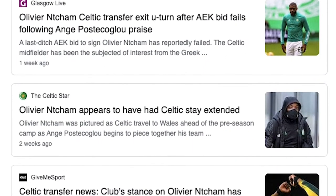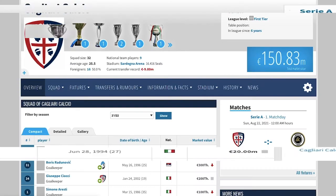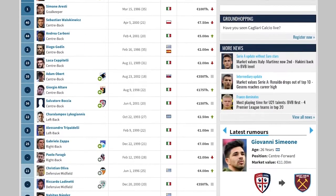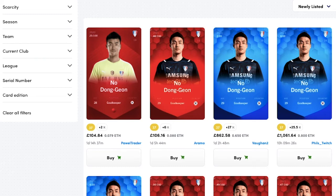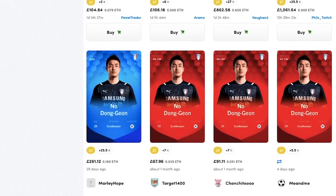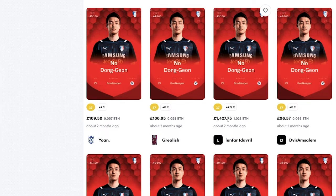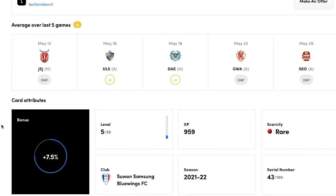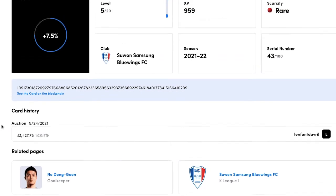This leads into tip number five, which is to use TransferMarkt to stay up to date with teams and players. It's a great site — it has up-to-date information on teams and players and has made me a couple of hundred pounds in the past. Before the start of the J League season in around March, I bought a goalkeeper called Nodong Guion for about £40. I did this because on TransferMarkt.com I could see that his team's number one goalkeeper — the player with the number one shirt — had left the club. So I was thinking this keeper, Nodong Guion, now 28 or 29, was probably ready to step into the number one role.